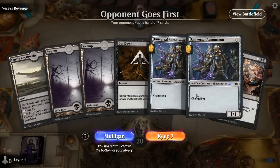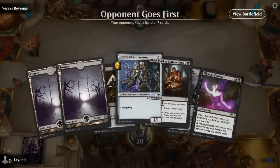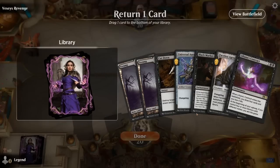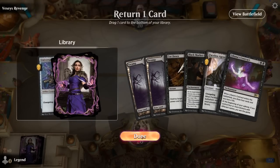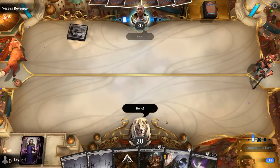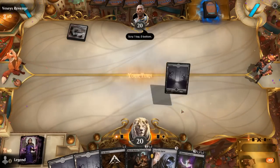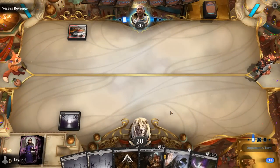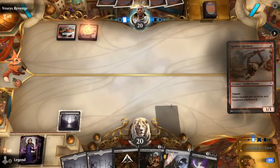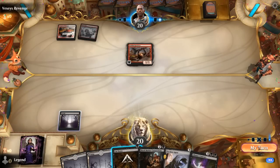We're on the draw and our hand leaves a lot to be desired despite some good interaction — probably need more card draw to get to Contract. This hand is better. Hoping to play turn three Connections, which can set up a turn four Contract. Opponent is red-white on a Cavalier and Stone equipment deck. Could Cut Down the Cavalier right now, but we'll wait in case our opponent tries to set up a Hammer.